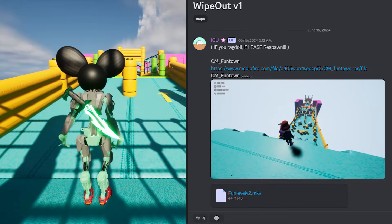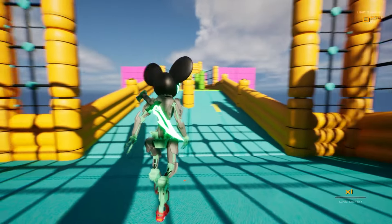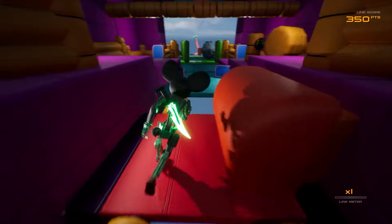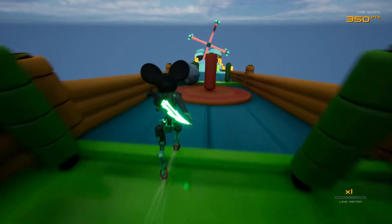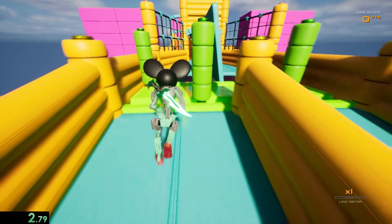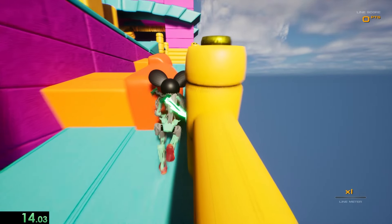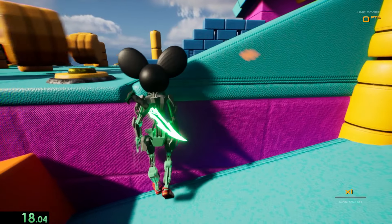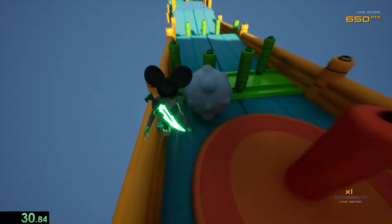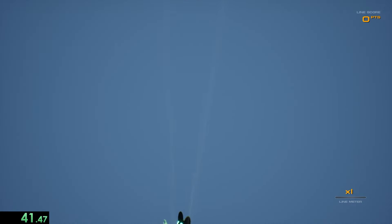This next one is called Fun Town by ICU - it's kind of like Fall Guys with vibrant colors. I run across the green, jump through obstacles. I put down a timer to see how quickly I can do this. Run across the green, jump - nice - then the spinning circles, I can run along the side, get past the hammers, jump over the spinning thing on the floor. I got 40 seconds in and died on attempt one.